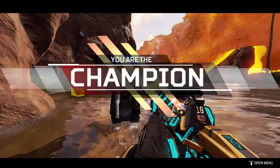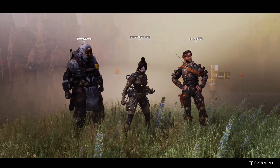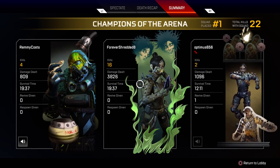That fucking Mirage is just psycho. I threw my ult and he sees me — he's cracked my shield, right? So he stays inside my ult to fight me, and I threw him into traps. So he's taking hard damage. He's just getting destroyed. Look at that shit.